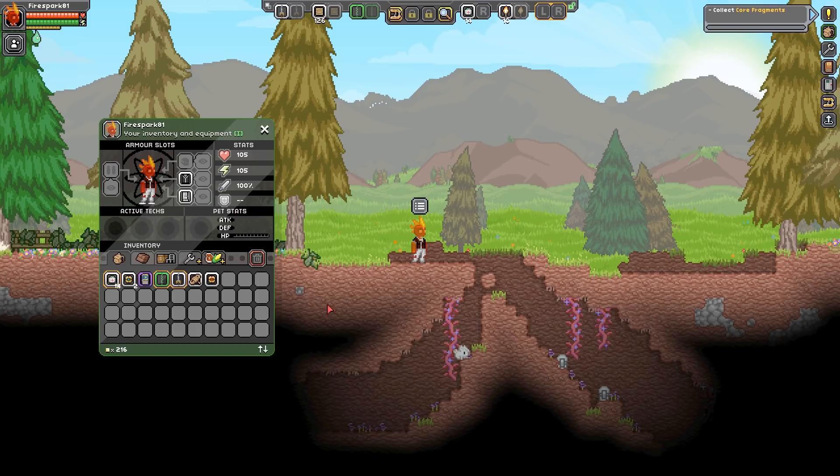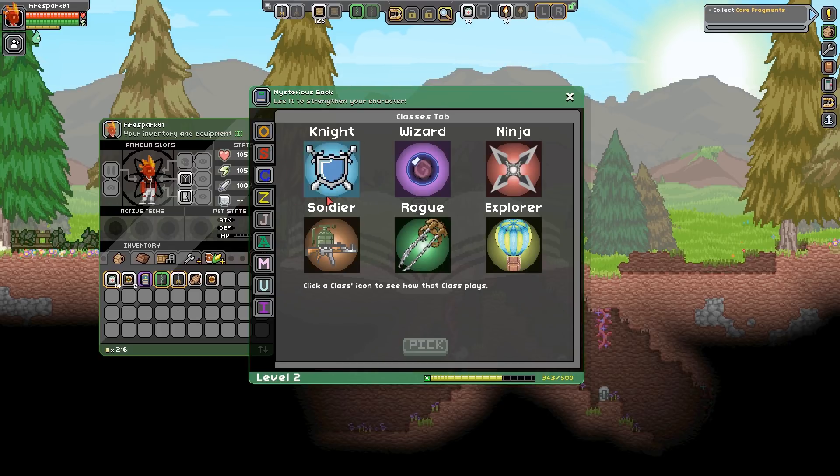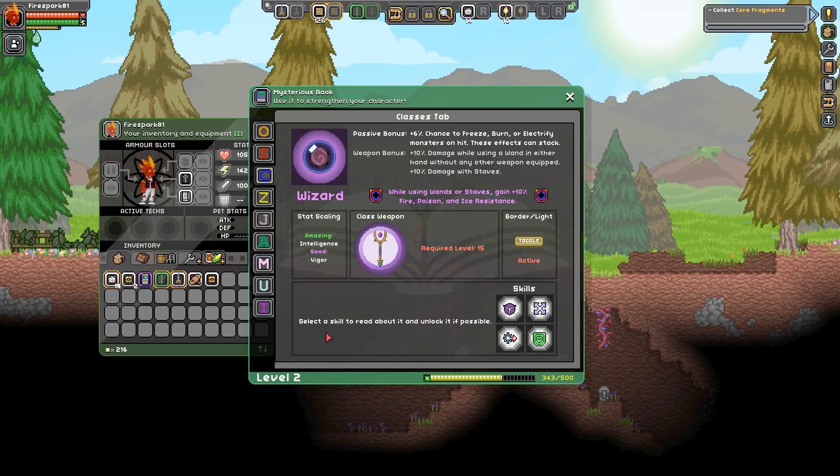We're back on the planet. I wanted to show you all the mysterious book - this is the RPG mod. We have the option to select a class. I haven't picked one yet because I wanted to do it on screen with you all. I think I'm going to go with the Wizard - it's ranged utility and I like that idea. There's also the Explorer which is cool - you glow when you're underground and you're slightly more resistant to physical damage - but I'm just going to do the Wizard.